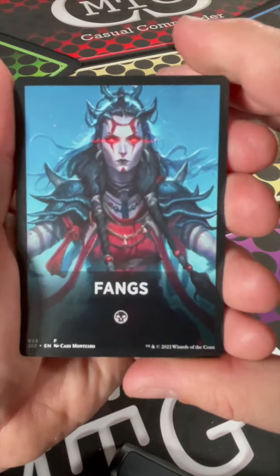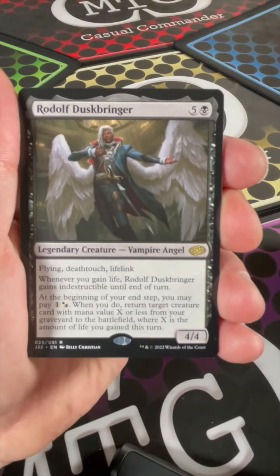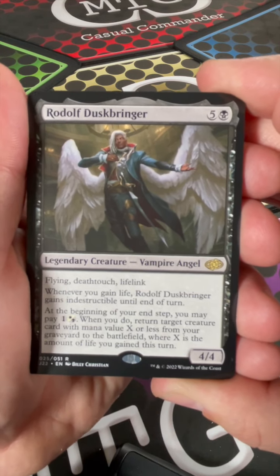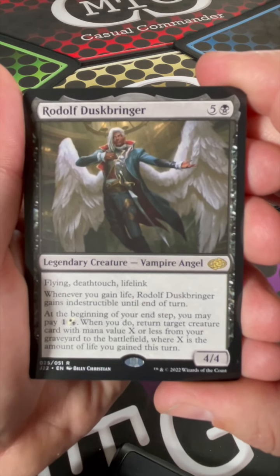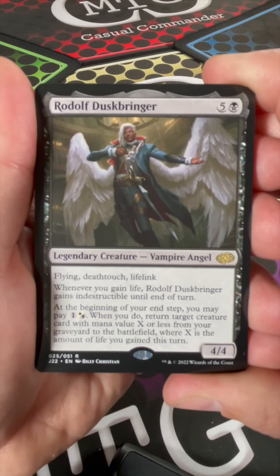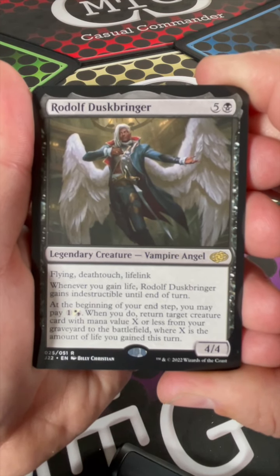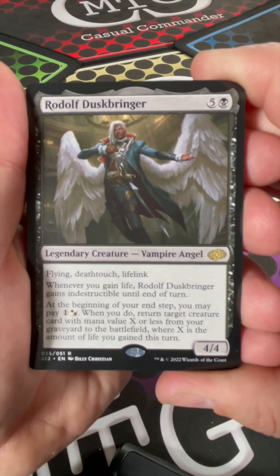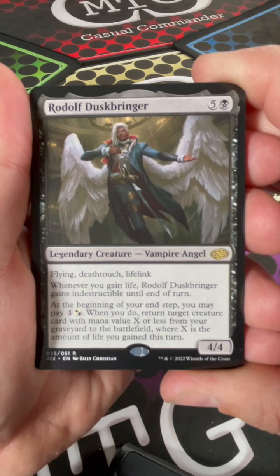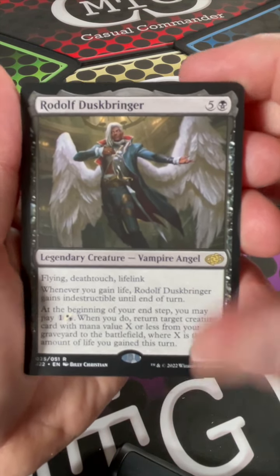So it looks like we have Fangs, a mono-black theme. We got Rudolph Dusk Bringer — he's got flying, deathtouch, and lifelink. Whenever you gain life, Rudolph Dusk Bringer gains indestructible until end of turn. At the beginning of your end step, you may pay white or black; when you do, return target creature card with mana value X or less from your graveyard to the battlefield, where X is the amount of life you've gained this turn. That is seriously awesome — it's a vampire angel!